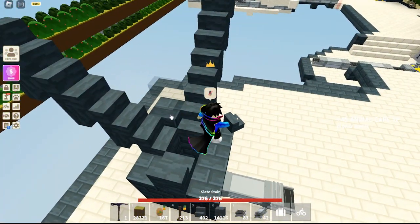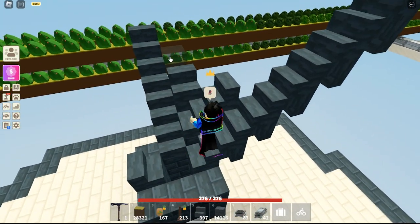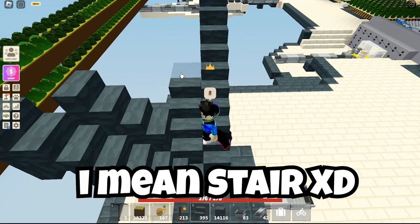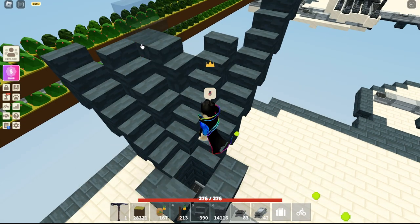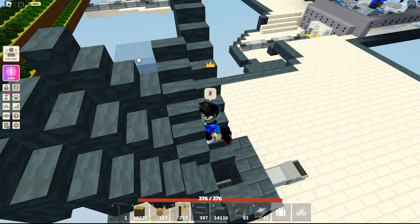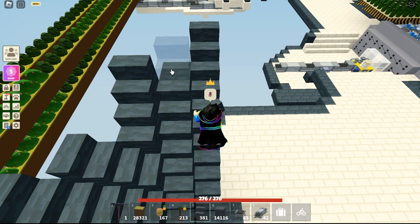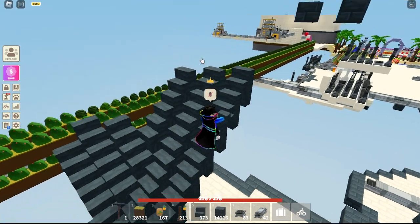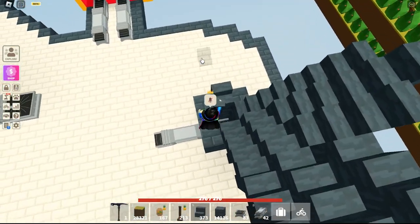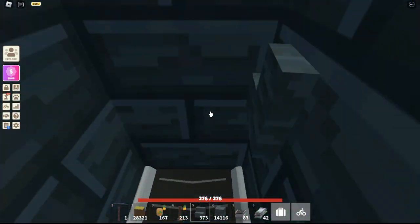When you make the stairs it's kind of confusing, but it looks really cool. You're gonna put the conveyor on the block — when you place a block, just put a conveyor facing either way. It looks confusing but it's a really good method, and once you understand how it works it's really easy to make. Now put the stairs like that — it looks hard but it is really easy.